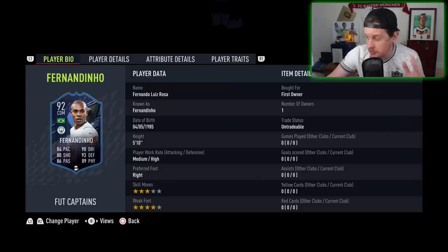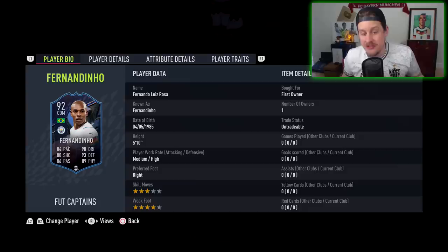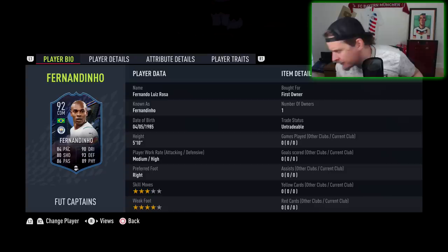He finds himself in some pretty competitive territory. Comparing him to the Everton Alain, who goes for about 400,000 coins — about the same price. The Alain, in my opinion, there are a lot of reasons the card might look better. He has 4-star, 5-star, so he's a lot more dynamic. He doesn't quite have the defending stats. But if you value 4-star, 5-star, the Alain might be a guy to look at if you don't want to get the Fernandinho.